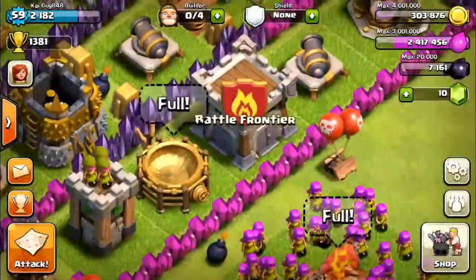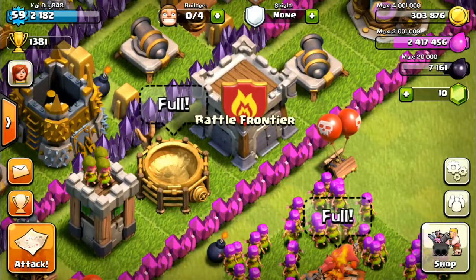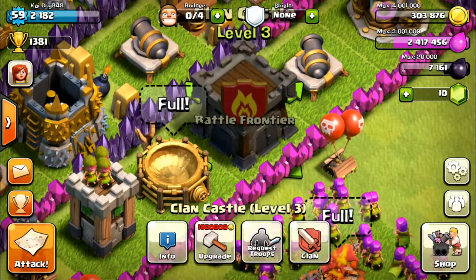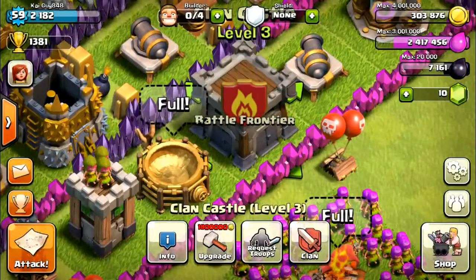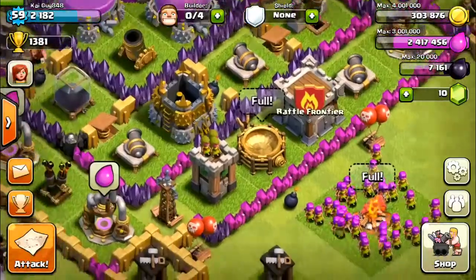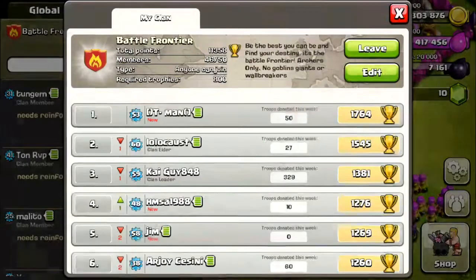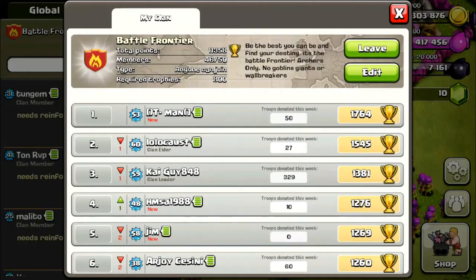I have a clan castle level three right now. As you may know, I'm in Battle Frontier — I'm actually leading it — and I've decided I'm going to stay in Battle Frontier because I want to make my own clan a top clan. So if you want to join us, our clan is Battle Frontier and right now I'm the leader.